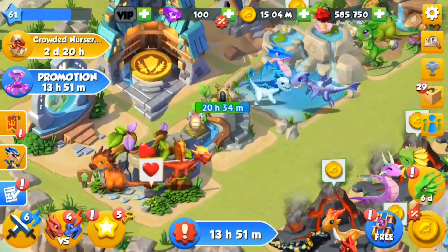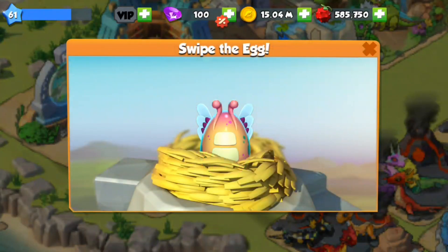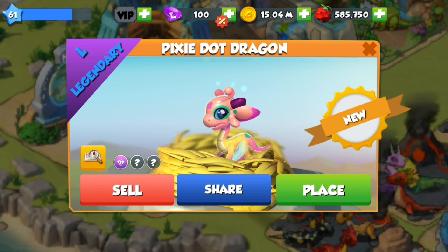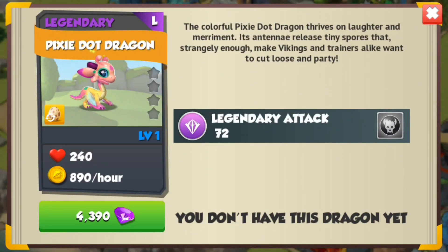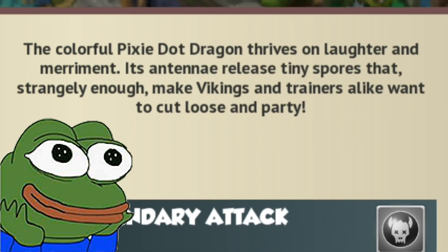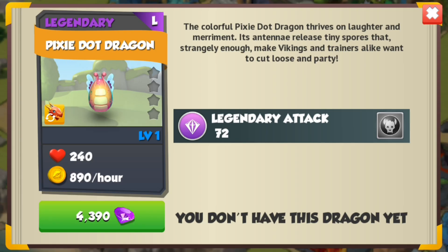Hi, hello and welcome back to some more DML! Today we are hatching a brand new legendary dragon. This is the Pixie Dot dragon with its adorable little egg - it just looks like a big butterfly. The thing I like about this legendary the most is the pastel-y colours: the light pinks, the light greens, just very cute overall. The colourful Pixie Dot thrives on laughter and merriment. Its antennae release tiny spores that make Vikings and trainers alike want to cut loose and party. Sounds pretty sweet.